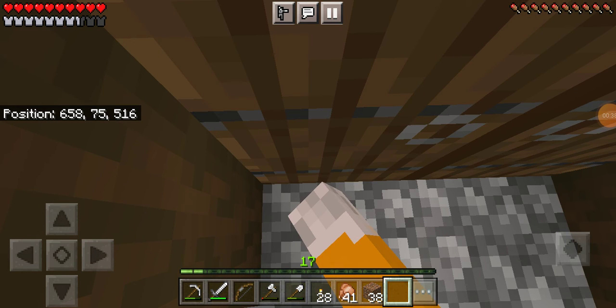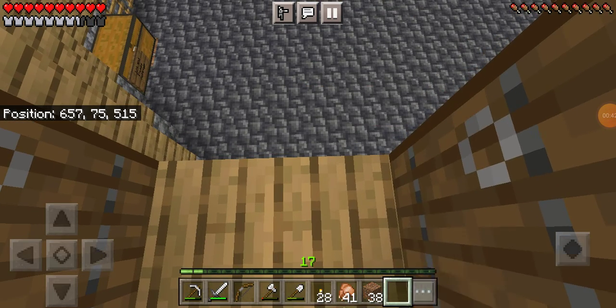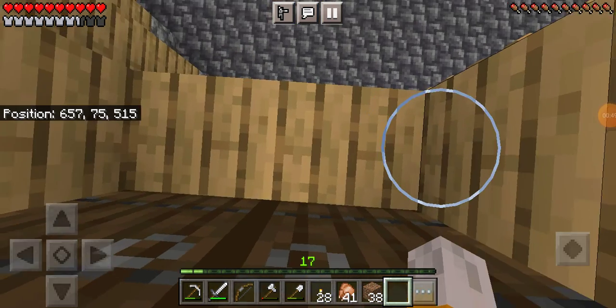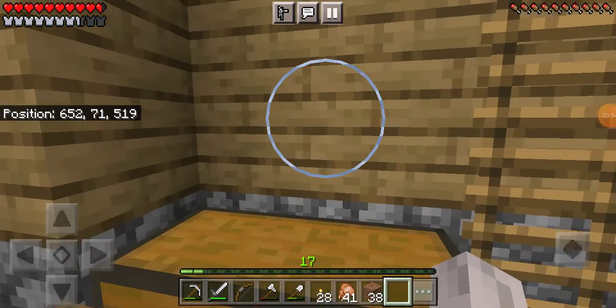Our focus today is going to be our guild hall. More precisely, we're going to go get materials for it. We probably have some materials that I want to use, but it's fine. We can always work on some.